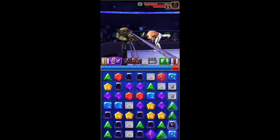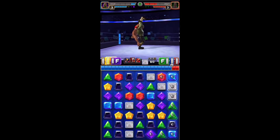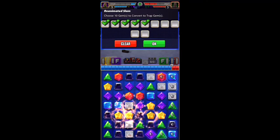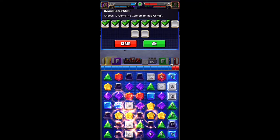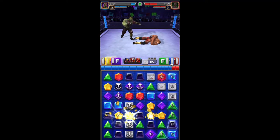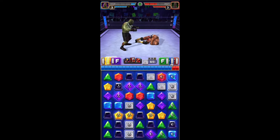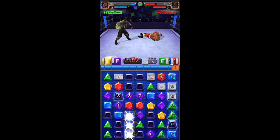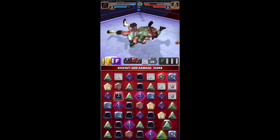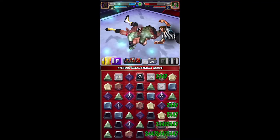Switching over to Zombie Brock Lesnar now — he's being run Double Yellow with his finisher. I have Karl Anderson and Jinder Mahal training him for more Trap Gems. The Trap Gems are what heal Zombie Brock. You want to lay them, try to find a cascade, and break as many as possible because you're going to steal the opponent's health to heal yourself. Fandango laying his yellow gems moves the pin bar enough that a cascade of 2 match-3s or more should pin the opponent, and the Protect Gems will come in handy for the win.